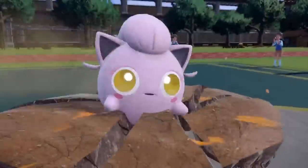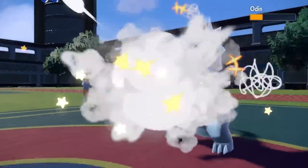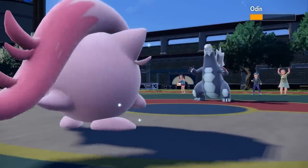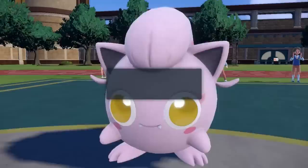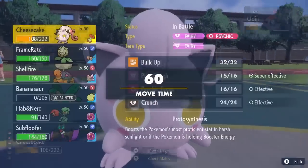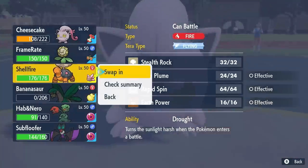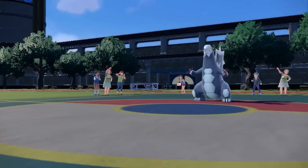He ends up going for the Earthquake — that does just over half to me, which is fine. I decide to hit him with a Play Rough, and luckily somehow I don't miss. Play Rough with that 5% miss chance seems to happen 50% of the time, but we're able to get it there. That puts this thing into range where it's easy to chip later. I'd rather keep around the Scream Tail just in case, so I decide to switch into Torkoal and sack it.